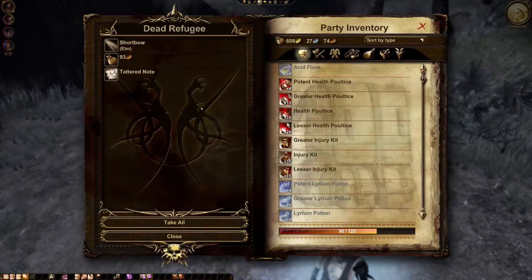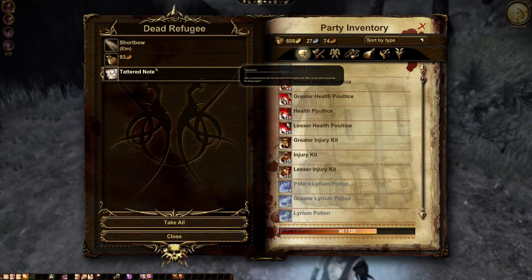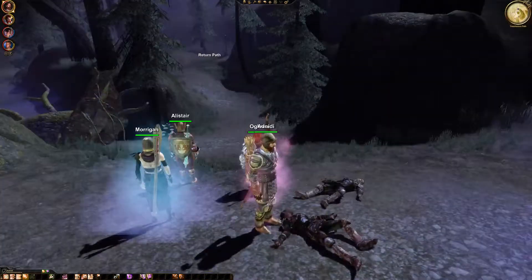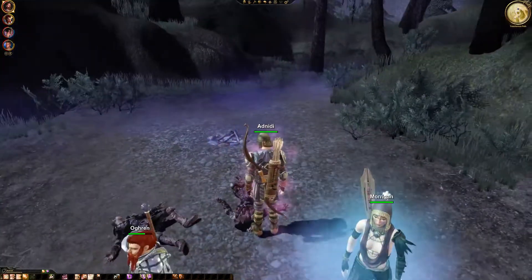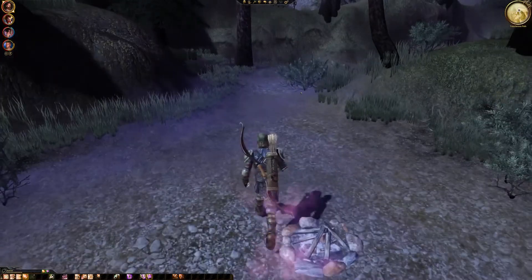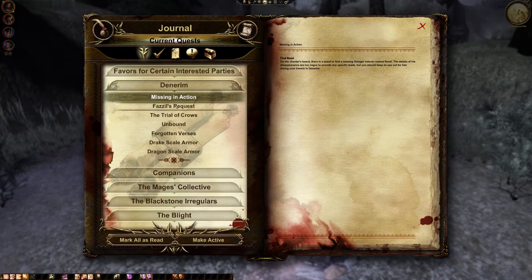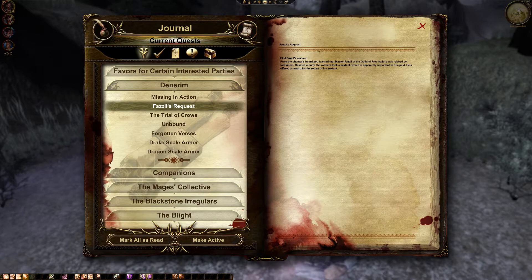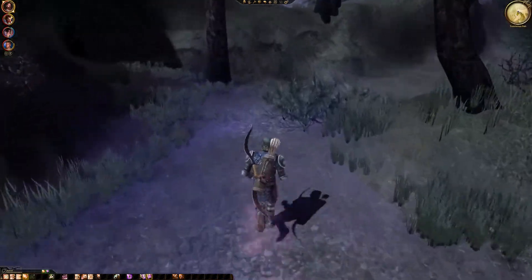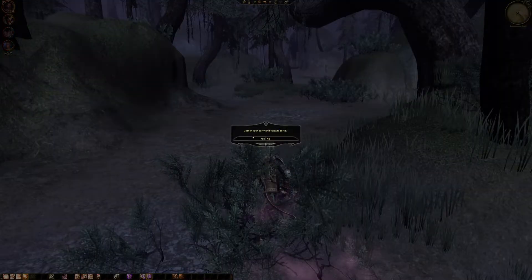No loot sadly. What does the refugee have? A tattered note — bloodstained. The only legible words read: 'Why oh why didn't we just take the Flying Eagles?' Flying Eagles — the tier 1 shortbow. I'll take that, although it's not great loot. I was kind of expecting a Facile Sextant to be here, but apparently it's not.